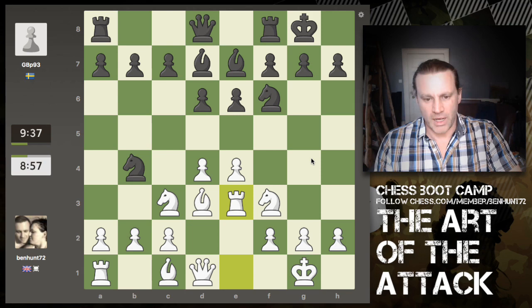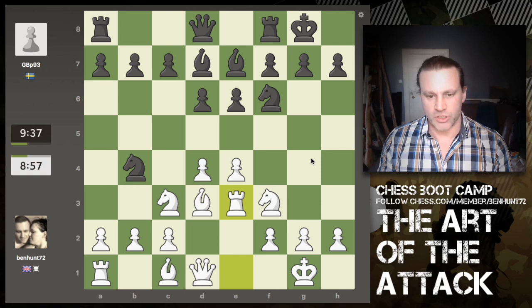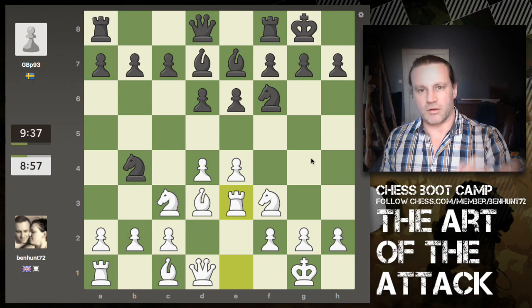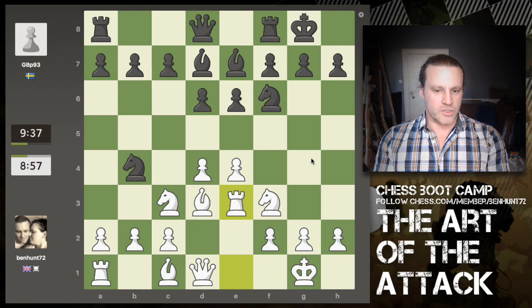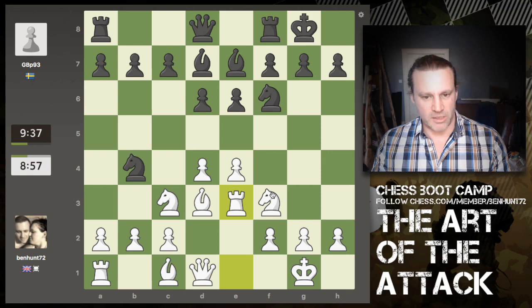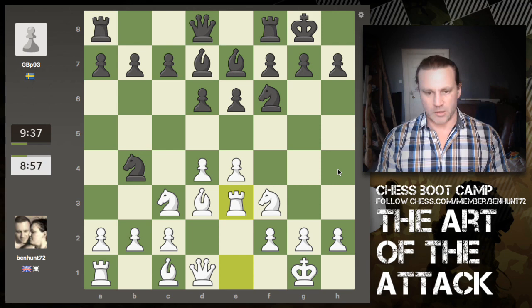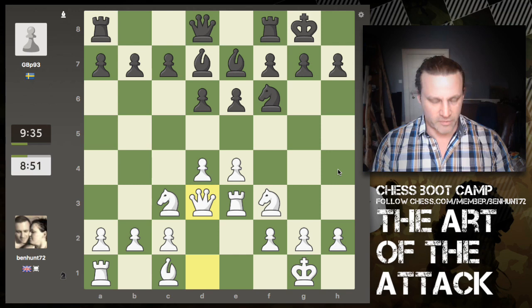A knight comes in to harass the bishop and there are several ways to respond to this potential threat. One is to do nothing at all — if the knight captures I can recapture with the queen or a pawn. But I decide it's a good use of my time to prepare future attacking ideas, so lifting my rook from e1 to e3 makes sense. At some point this knight will go and then this rook can come across to maybe g3 or h3. The knight goes ahead and grabs the bishop and I recapture with the queen, leaving my pawns all on their correct files.